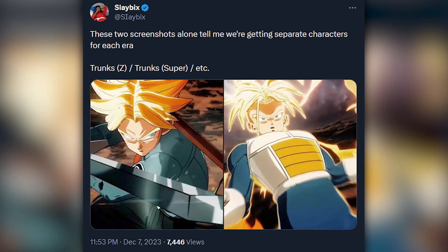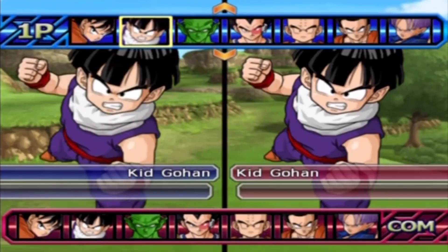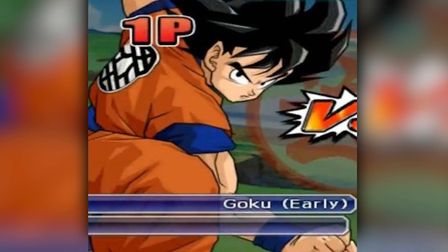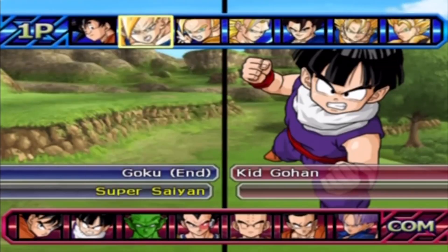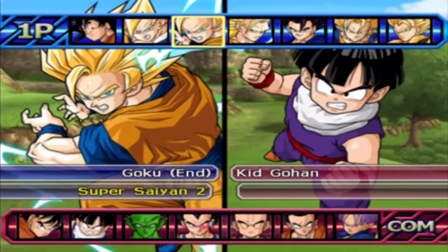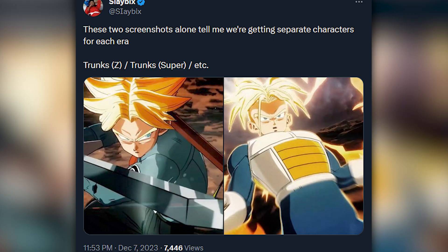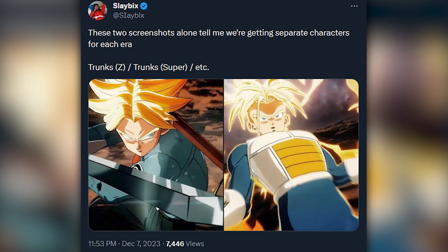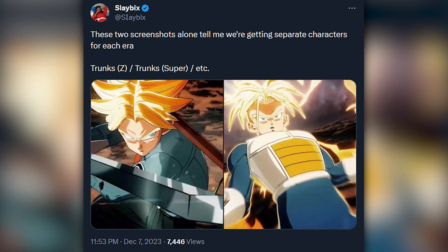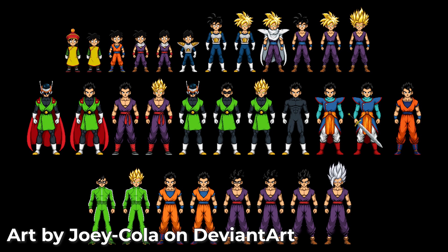If you haven't played Budokai Tenkaichi 3, certain characters took up multiple slots in different iterations — for example, Goku Early, Goku Mid, and Goku End, representing his Saiyan saga, Frieza/Cell saga, and Buu saga appearances. The fact that Super Trunks is holding his sword while Saiyan armor Trunks doesn't even have his sword tells me we're getting era-based characters — a Trunks Z version and a Trunks Super version. That implies we'll probably get the same for major cast members like Gohan through his different ages, and maybe a Goku Z and Goku Super.